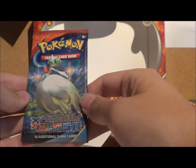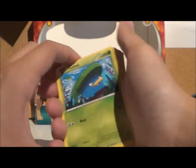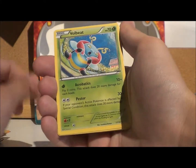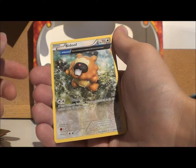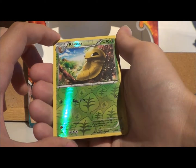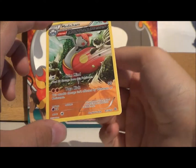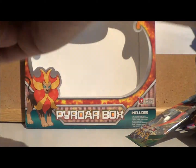Moving on to the second Primal Clash pack: we've got a Lotad, a Bidoof, a Staryu, a Volbeat, a Nosepass, a Rhydon, another Bidoof with slightly different artwork (uncommon), a Nidoqueen. Reverse Foil Kakuna — great card. Then as our rare we've got a Medicham. Nice artwork on that; I quite like it. Not quite as good as the Groudon EX, I'm not going to lie, but you know.